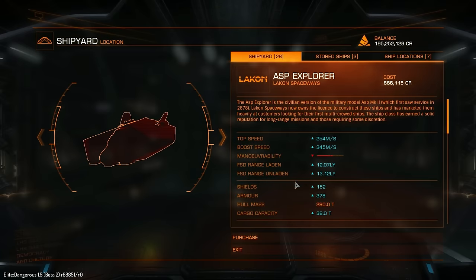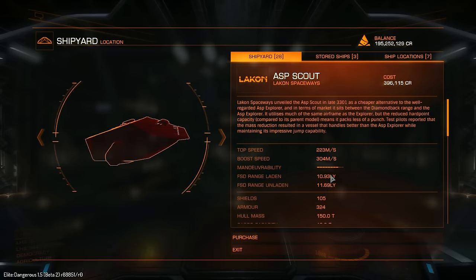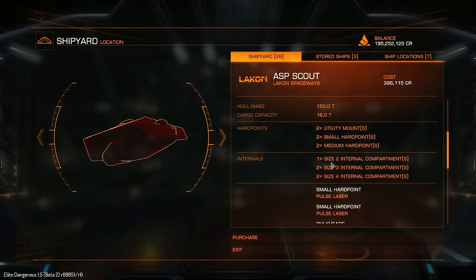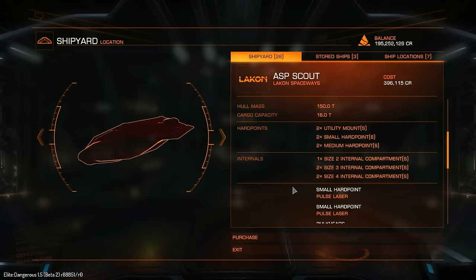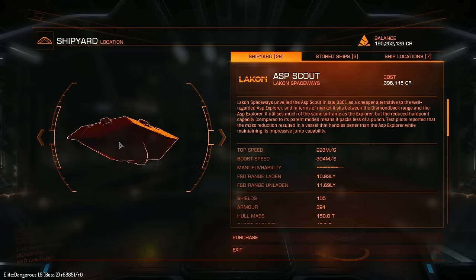Hull mass is 150 tons versus 280 tons, so the ship is nearly half the weight of the Asp Explorer. On the Asp Explorer, we have 4 utility mounts, 4 small hardpoints and 2 medium hardpoints. With the Asp Scout, we have 2 utility points, 2 small hardpoints and 2 medium hardpoints. So we've lost 2 utilities and 2 small hardpoints — this is a very cut-down version of the Asp. It is a very lightweight ship in comparison, and it doesn't even have enough internal space to carry the same kind of cargo.